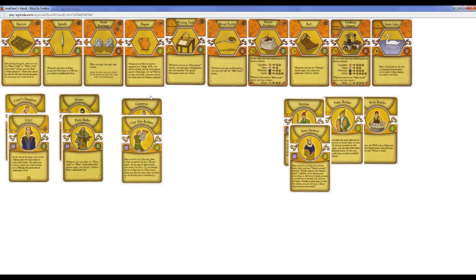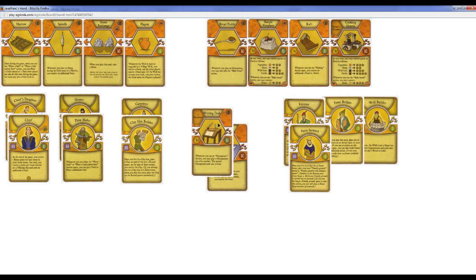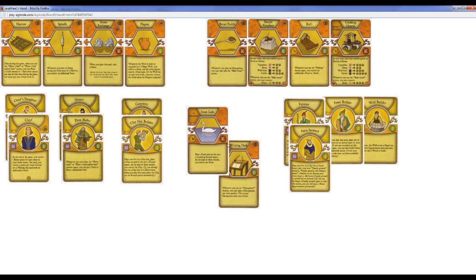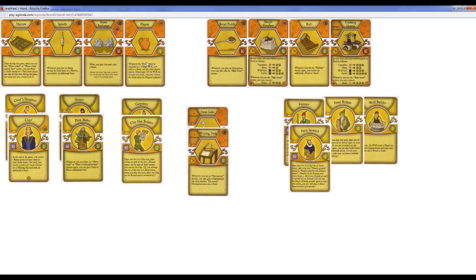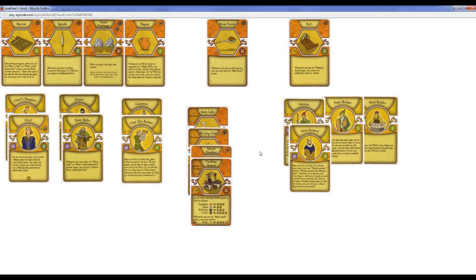Alright, let's look at my Miners. Swan Lake — 2 points, pretty easy pick. Writing Desk — good card, especially in a solo game; it gives you more actions. The rest of these are fairly weak. Cooking Hearth... I guess I can do Simple Fireplace Cooking Hearth, that seems okay.